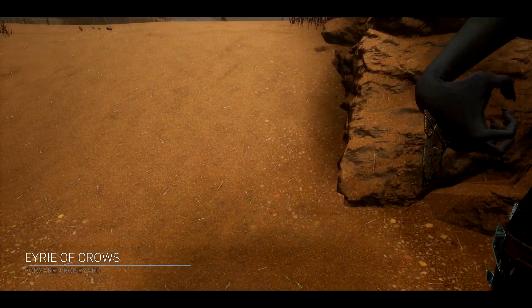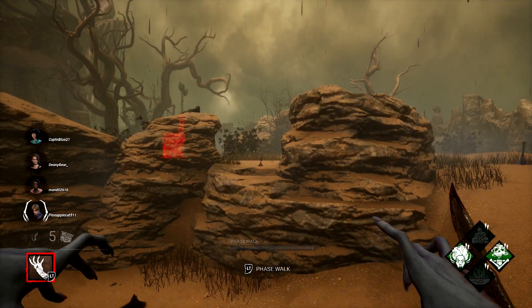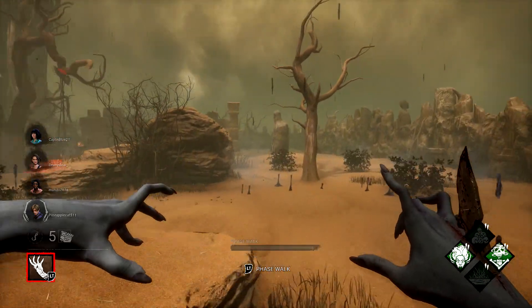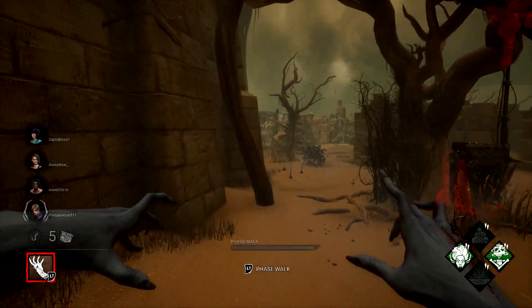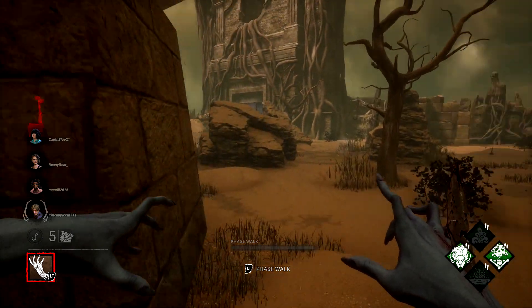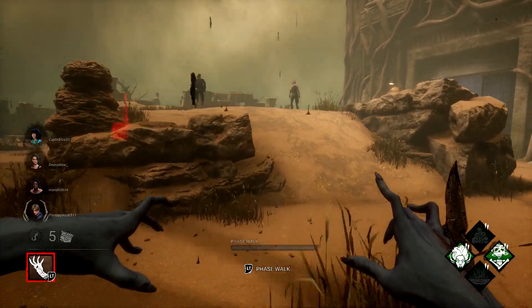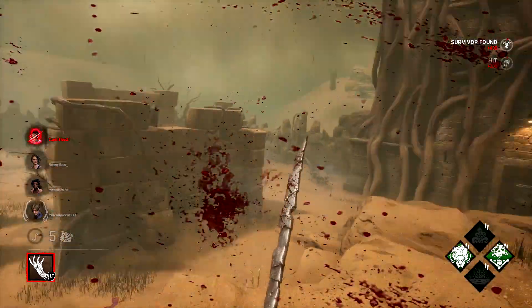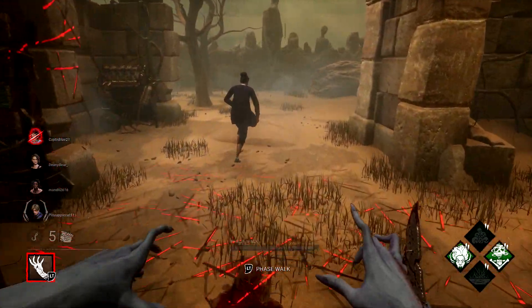So once you have your setup in place, make sure you get into a game. The way the Spirit's ability is going to work is basically you're going to hold left trigger to phase walk. You are going to turn invisible and get a nice little speed boost. However, it's going to come at the cost of not being able to see the survivors. You also cannot attack nor interact with anything while phasing, so make sure you do keep that in mind.